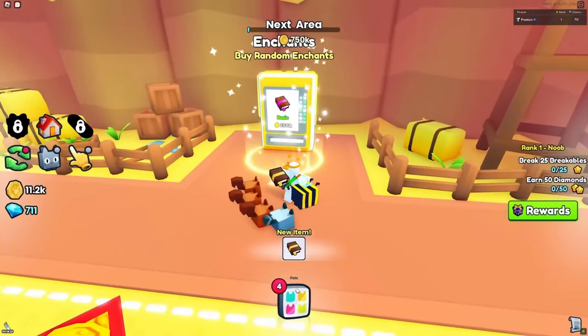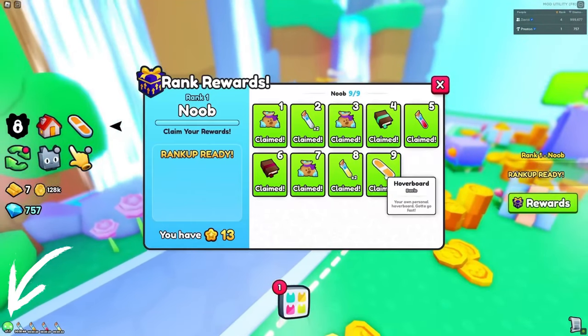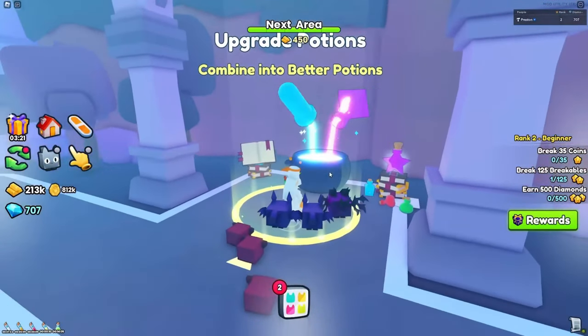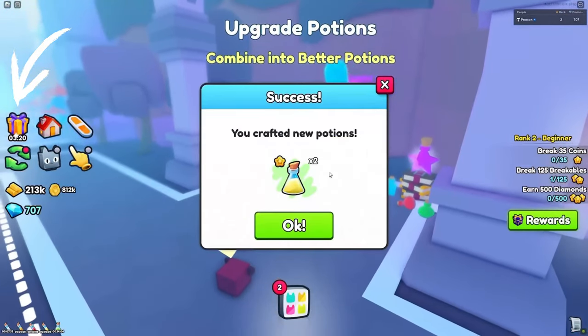Here's where you buy enchants. When you are able to rank up, you can claim rewards. Friend boosts are also enabled, with the max being 2x. This new area requires gold bars instead of coins. There are also free gifts, and another potion area where you can combine and upgrade your potions.